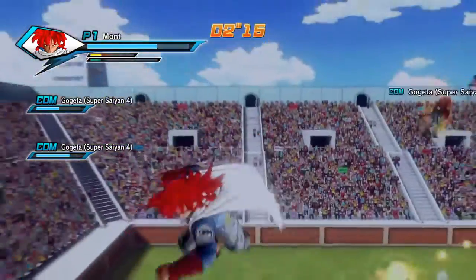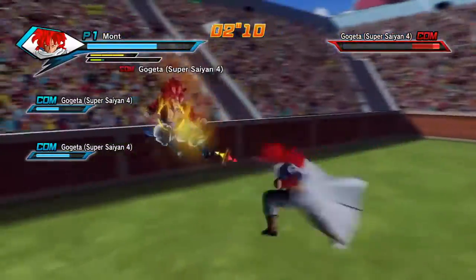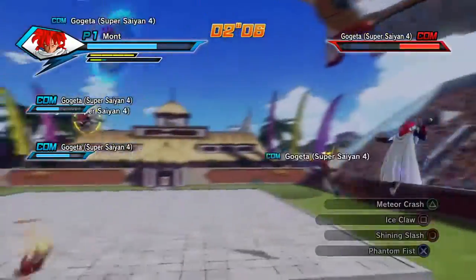Another way: Blue Hurricane works real great against aggressive players, players that are chasing you — maybe melee players chasing you all day with Shining Attack, Shining Slash, or whatever. You can use it at that time.